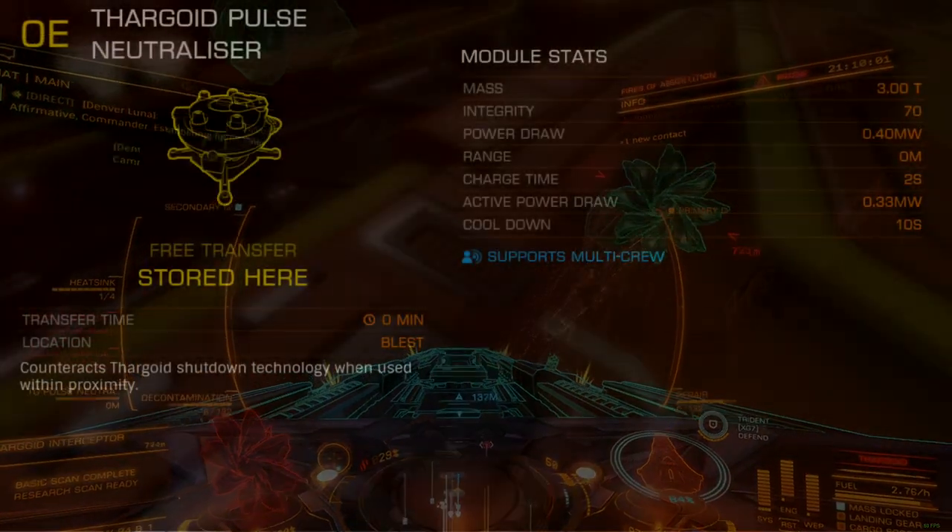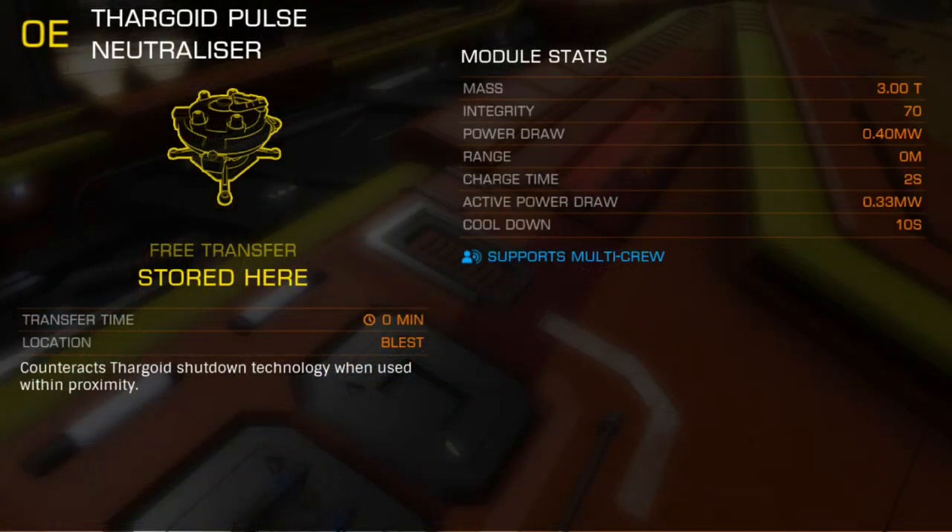Stats for the TG Pulse Neutralizer are significant. It weighs more than twice as much as its predecessor, draws twice as much base power from your ship's reactor, but is also twice as durable. In order to protect a ship from the Titan wave, this module sacrifices all ranged ability and will only shield an individual ship from negative effects. No positive benefit can be granted to allies or team members.